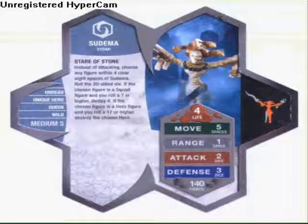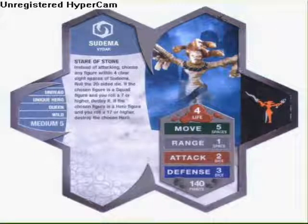Sudema. Stare of Stone: instead of attacking, choose any figure within 4 sight spaces of Sudema. Roll a 20-sided die. If the chosen figure is a squad figure, you may roll a 7 or higher to destroy it. If the chosen figure is a hero figure and you roll a 17 or higher, destroy the chosen hero. She has 4 lives, 5 move, 1 range, 2 attack, 3 defense. So she could get knocked out pretty fast.